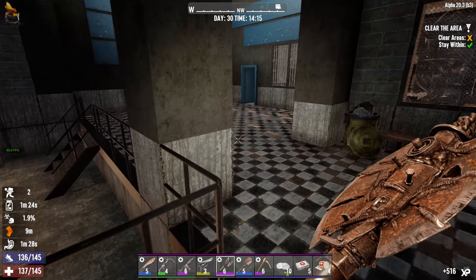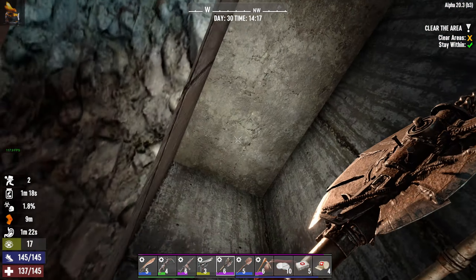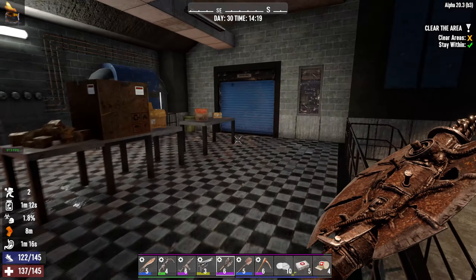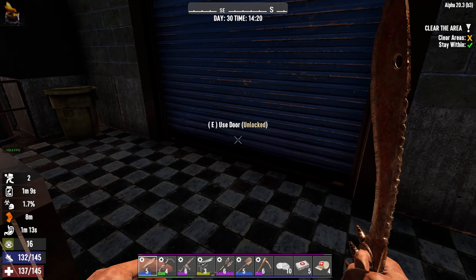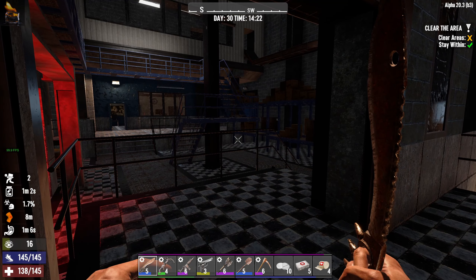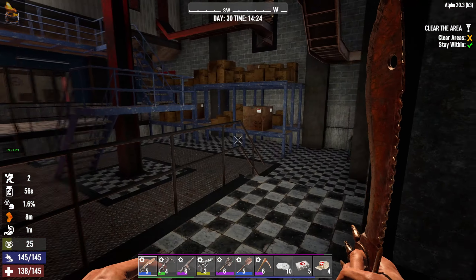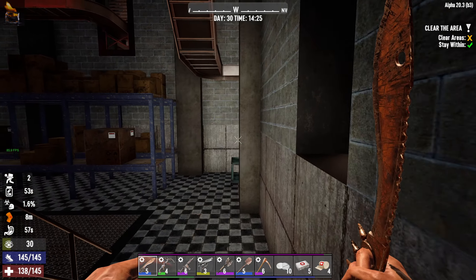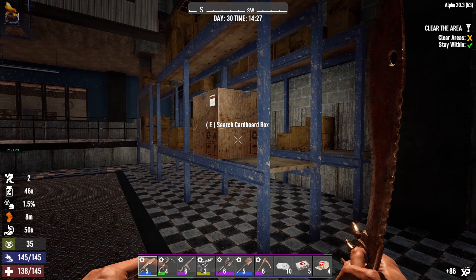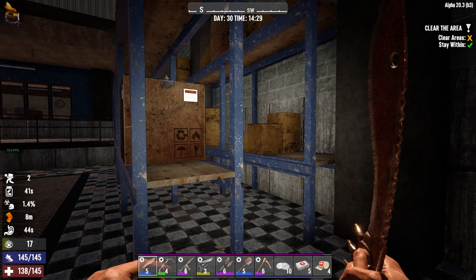That is unlocked but there's a thing over here. It seems like we're meant to go this way. Let's turn the light off. My health's not too bad. What have we got in here? Turn the light back on so we can see. Not seeing any dudes so far. I'll put that back on. My arm is good at the moment.